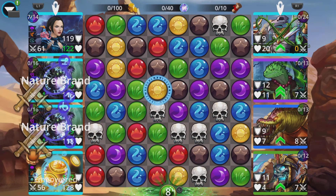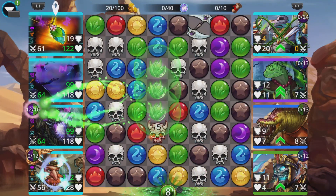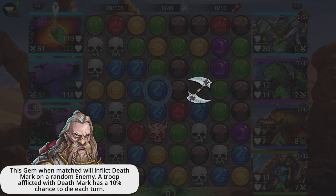Let's do this battle. Cast Leprechaun — there we go. This gem, when matched, will inflict Deathmark on a random enemy. A troop inflicted with Deathmark has a 10% chance to die each turn — so another heroic gem in the game, Deathmark gems.